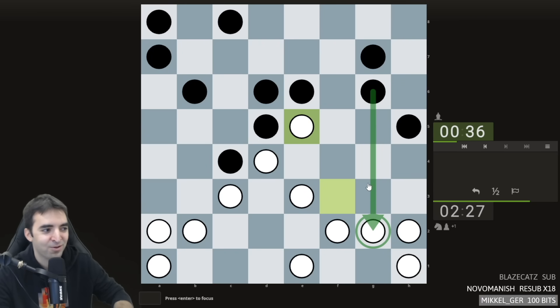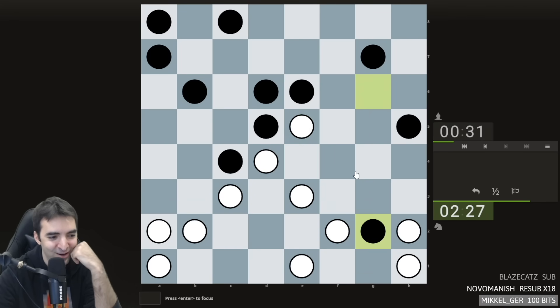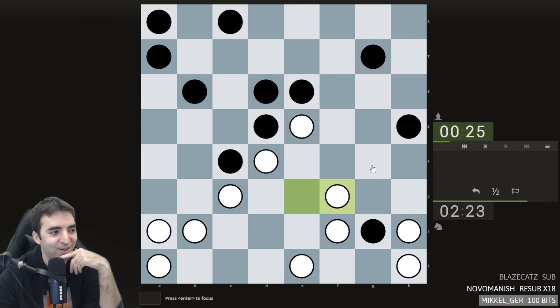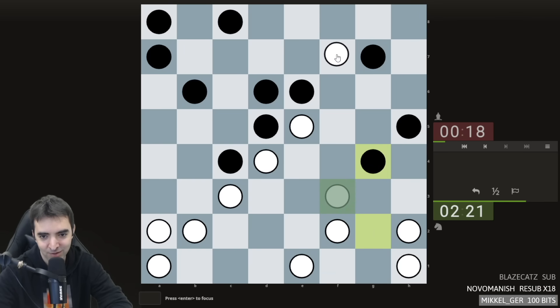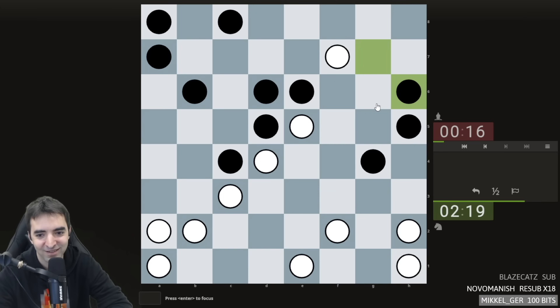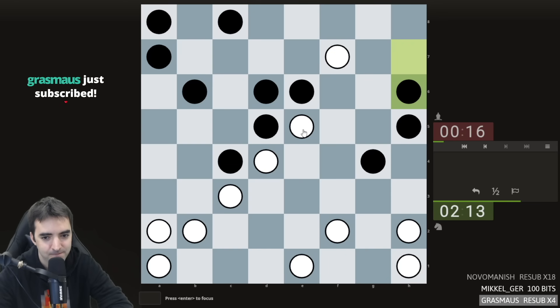Someone call a square. Someone call a triangle. Let's play this move. Someone call a compass. So this circle is attacking this circle, this circle, but also this. This circle is glowing red. Check. Still not simple, check.